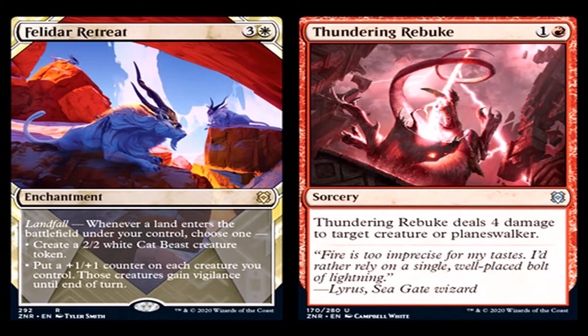Thundering Rebuke: 1 generic and 1 red for a sorcery, uncommon. Thundering Rebuke deals 4 damage to target creature or planeswalker. This card is actually going to be really good — not necessarily in mono-red, but more in control and maybe the wizard tribal they're trying to push. The drawback is being a sorcery, which is a little iffy. It reminds me of Lava Coil — 2 mana sorcery that dealt 4 damage — except this doesn't exile but does hit planeswalkers. Versatility in red is pretty good, and this will probably see play.